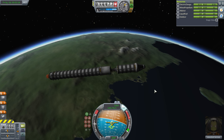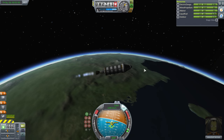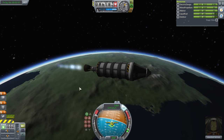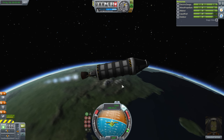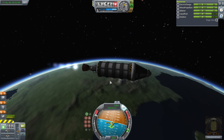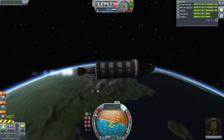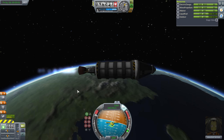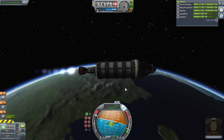Separation, then throttle up and ignition. I do separation and ignition separately to avoid explosions — otherwise the exhaust heat may cause the dropped stage to explode. That won't damage this craft, but it's annoying. Certain real rockets actually ignite the engine before separating the first stage — that's called hot staging, for obvious reasons. Most rockets separate the stage, let it get a safe distance away, then ignite the engine.